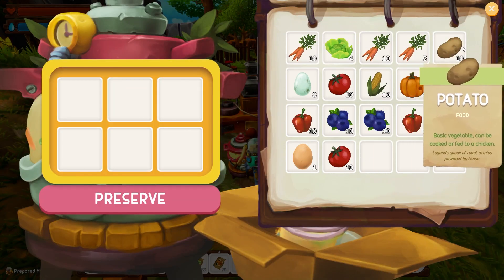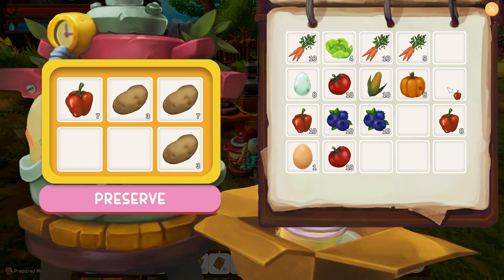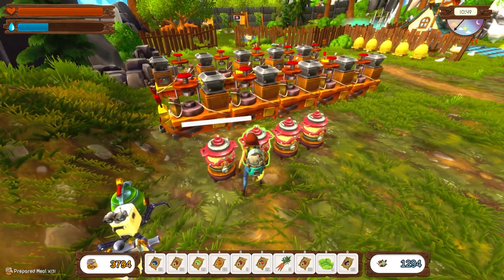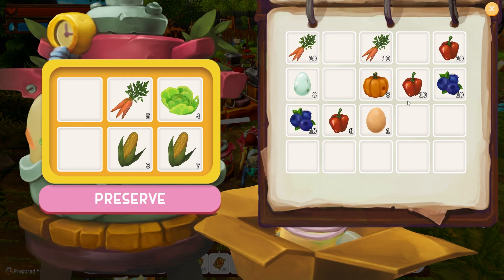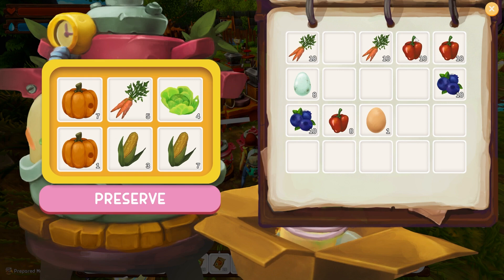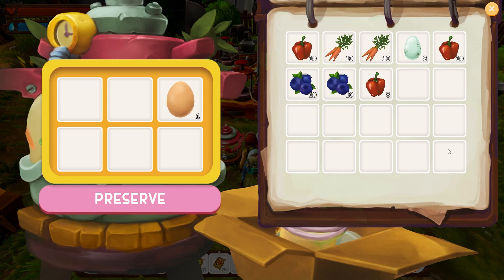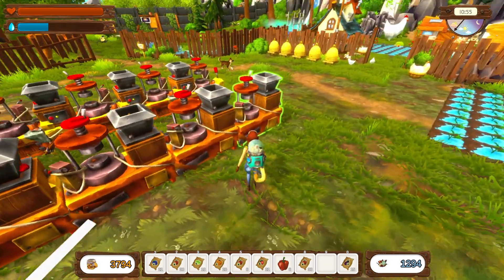I doubt we're gonna need potatoes anymore so let's put those away. I do need peppers at the moment, so I'll keep them all actually - keep all the peppers and blueberries, throw out the tomatoes. Lettuces, carrots, corn - we're keeping the duck eggs. Pumpkins, and I have one chicken egg here - don't need that.